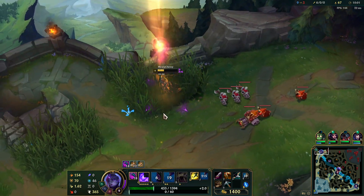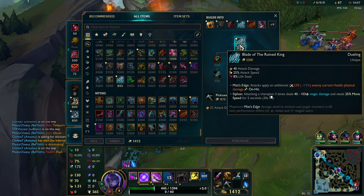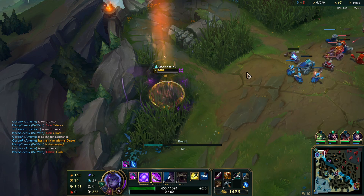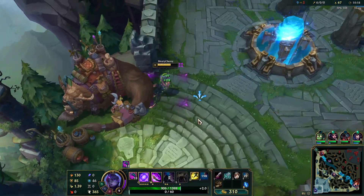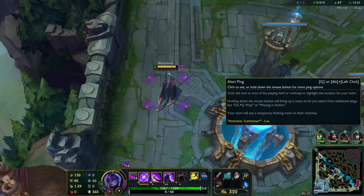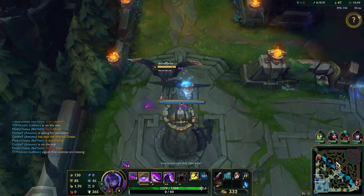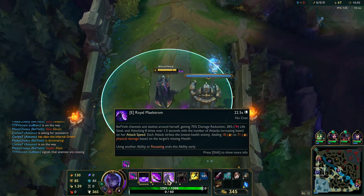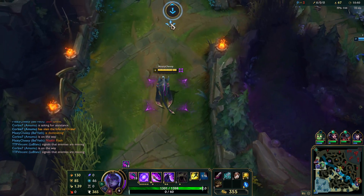Got Flash. I'm going to go and get myself Blade of the Ruined King here, because staying in lane having taken that much damage is not a good idea. We're just going to go back to lane and use this to get there faster. My E is probably at 28% still but it's just a really, really strong ability.